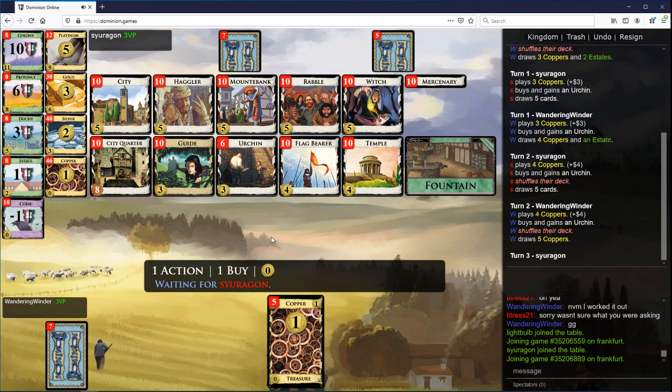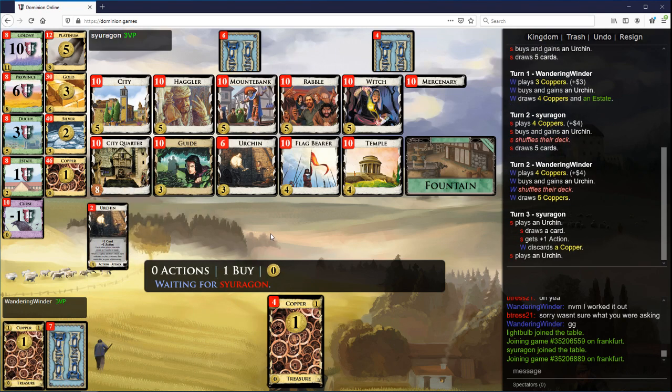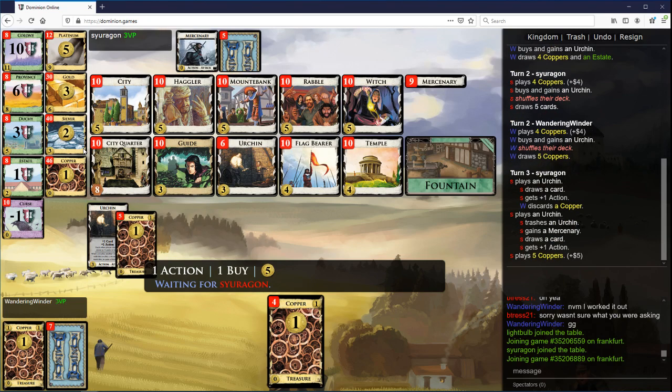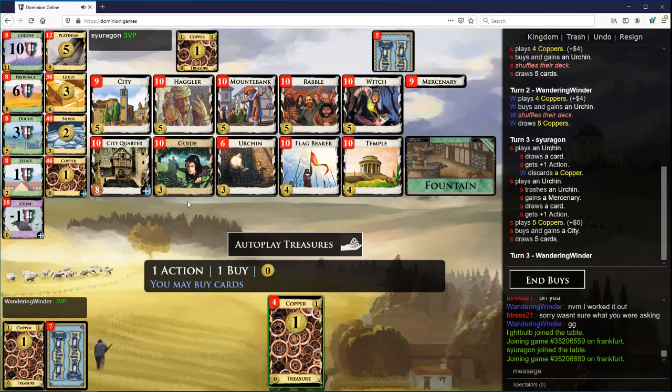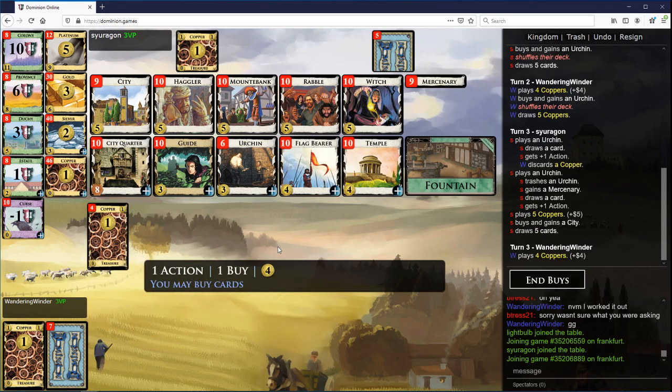Okay, so five here, what do I want with my first five? I guess it doesn't really matter. Hopefully I'll be able to connect next turn. I could get a Flag Bearer here. Hagler looks like it's going to be important. I really don't like City this early. Flag Bearer means that I will connect, but they'll miss the shuffle so I don't want it. I think I just want a Guide here.